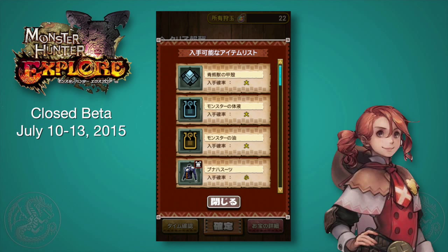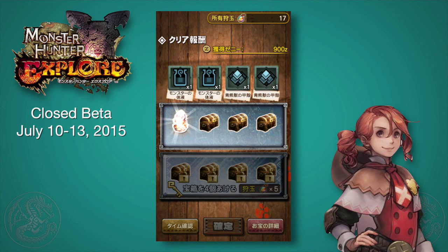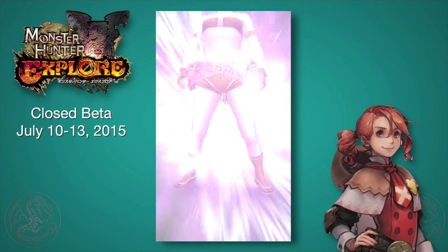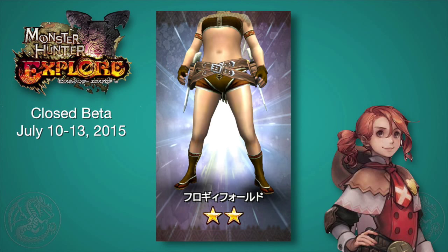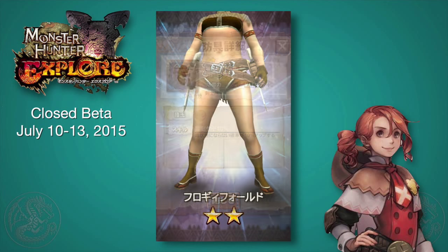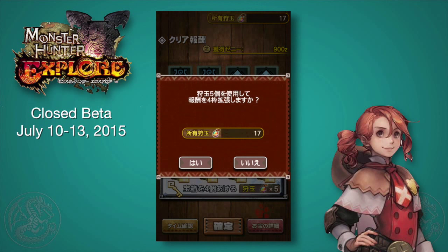Here you get your rewards, and you can spend the game's main currency — these hunting gems. You can buy them with real money or get them from completing achievements. You can use these everywhere in the game. For example, if you want four more rewards, you can unlock those. This is a Ragi waist piece from the Great Ragi, which is cool. Skills activate automatically — there's no self-management with decorations or anything like that. It's just collect armor you like, then pump in zenny and items to power it up. Very easy to understand.